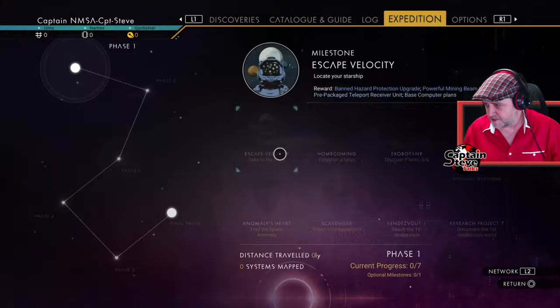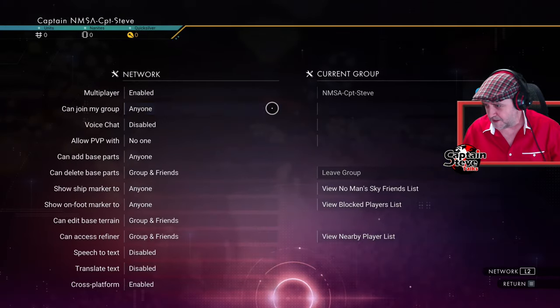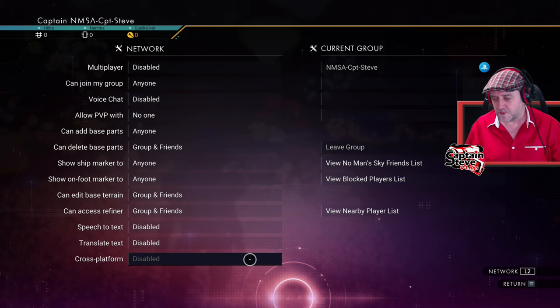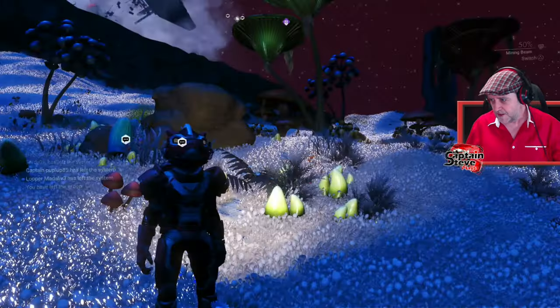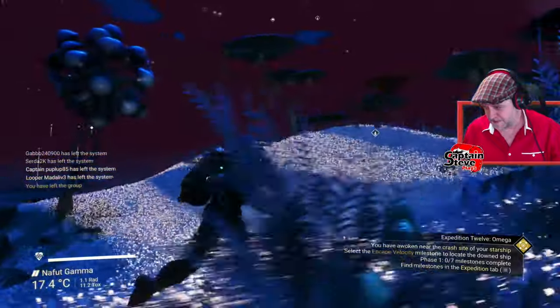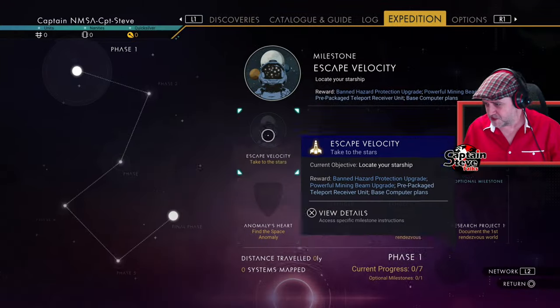Let's go into the options and check the network settings. If you are coming in, you might want to turn off network and make sure PVP is off. I'm also going to turn off cross-platform, mainly because I don't want people picking up something that I want inside of the game. Okay, I'm going to disable that. If you are playing with friends, obviously don't disable that — just my advice.